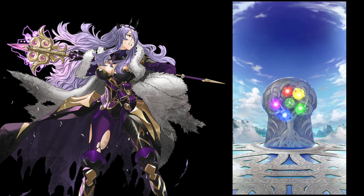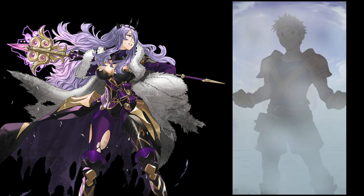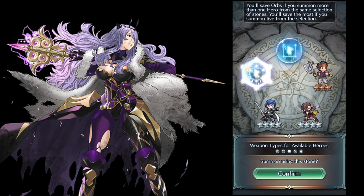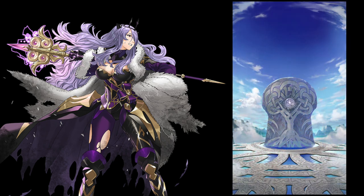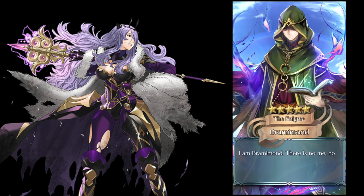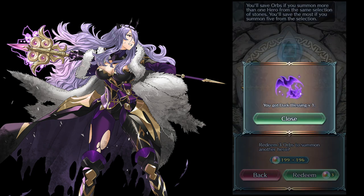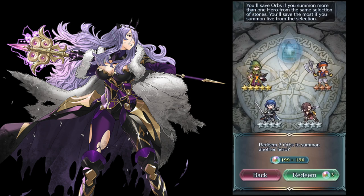Green has... what does green have? I don't remember. Here is our first free star — Ross. What does blue have? Blue has that fairy, which I need. We got Braymont, who is male and female. I am very happy to get Braymont, who is plus res, minus HP. Probably not the best.